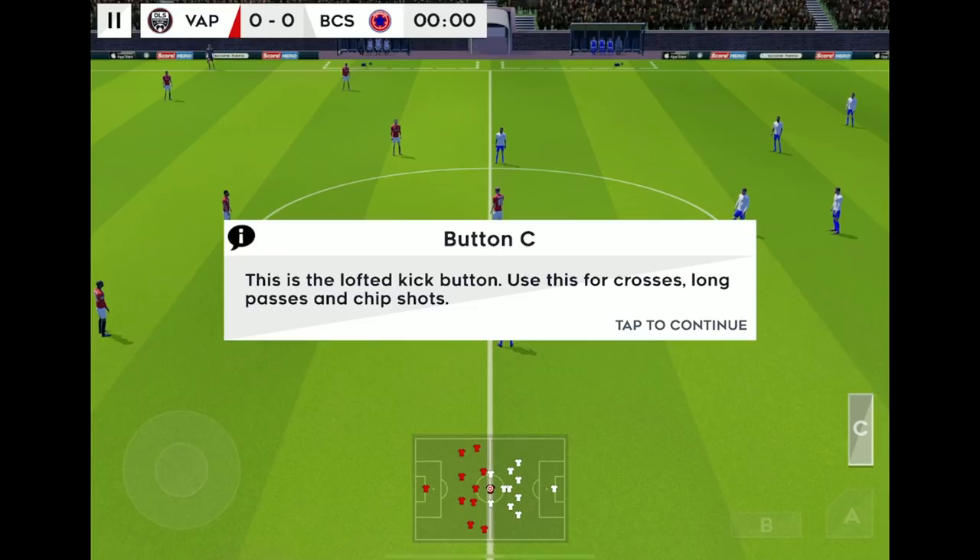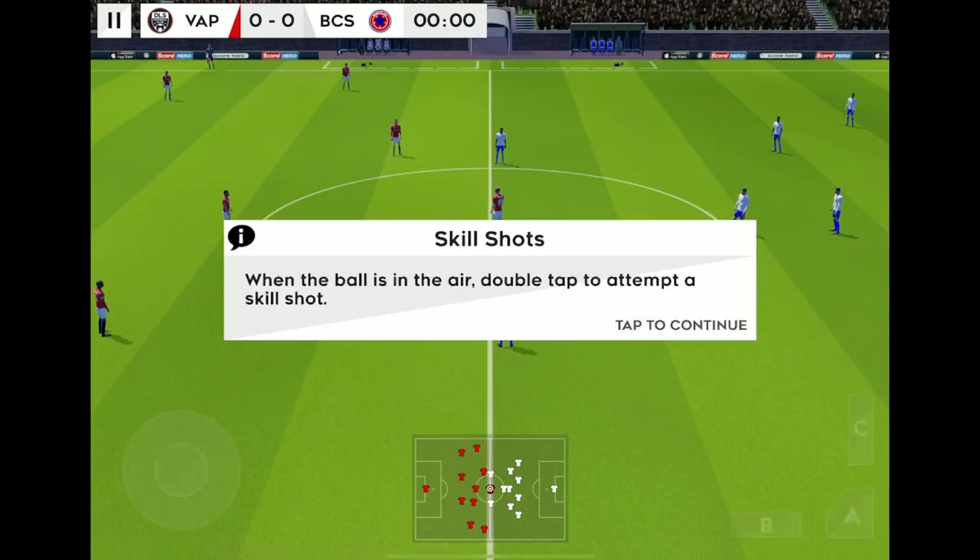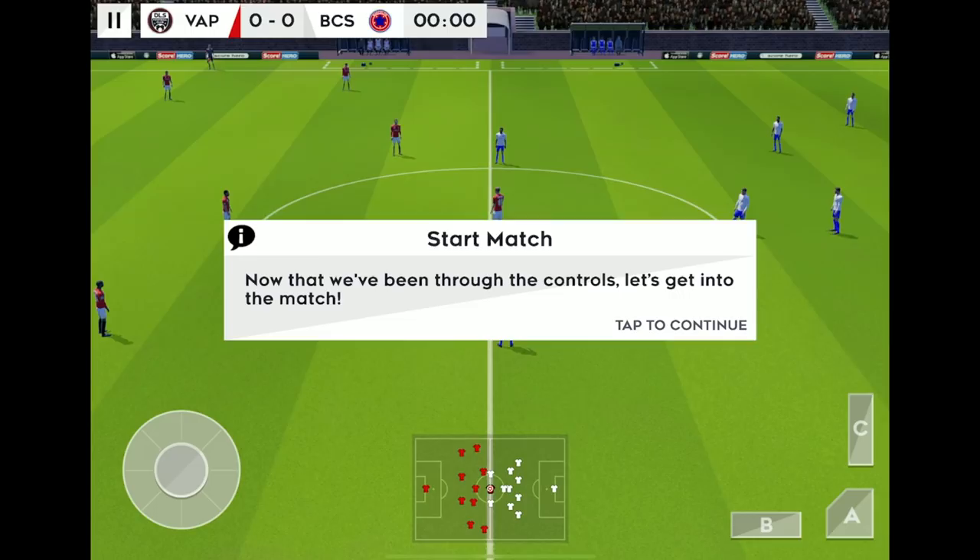Pretty much all these mobile games have the same sort of controls. The low kick button is for passing or low shots on goal. The hard kick button is for shots. The lofted kick button is for crosses, long passes, and chip shots. Those are the three main controls. When in possession, swipe on the right in multiple directions to perform a skill move. When the ball is in the air, double tap to attempt a skill shot. Now that we've been through the controls, let's get into the match.